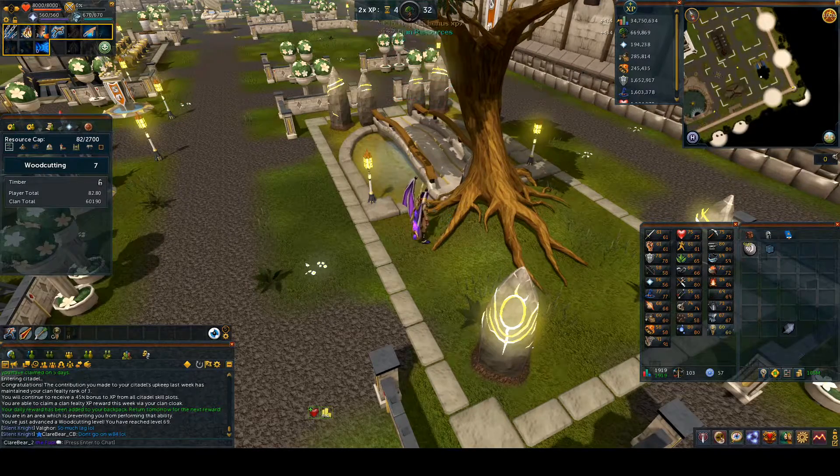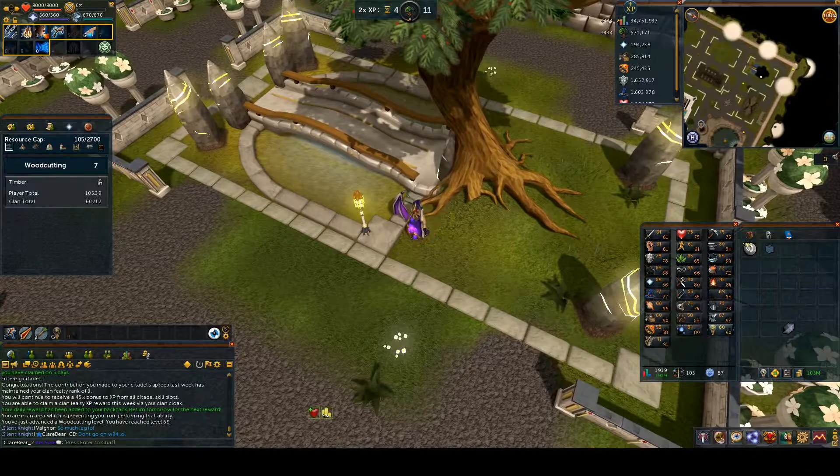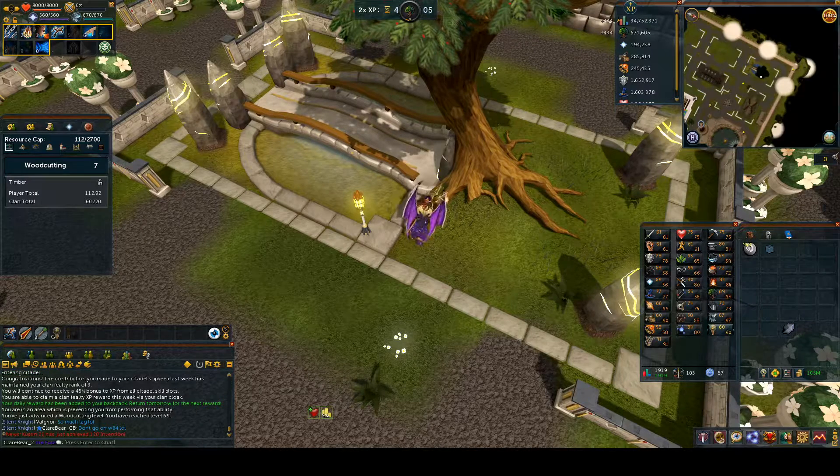With bonus XP on top of double XP it could be six times the woodcutting XP, which will save me from having to spend too much time chopping trees - that bores me now, though it never used to back when I started my main account. My main goal right now is getting everything past level 60 first, then after that we can work on level 70. I don't know whether I'll reach that with Invention and Prayer, but I'm going to finish capping first.